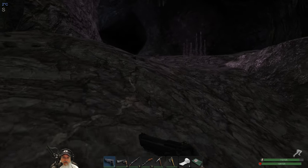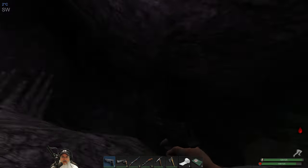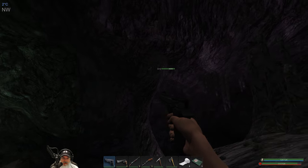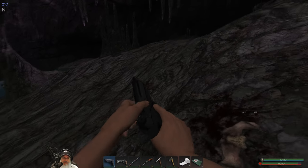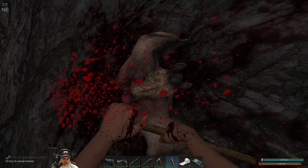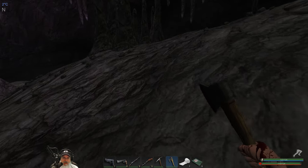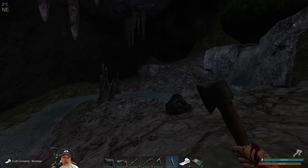We've got a bat somewhere — there it is. You son of a— where did he go? Well the good news is he didn't give us rabies, just a bit of bleed. Come here you bastard! Hold still so I can shoot you. Oh no, that's not what I wanted — I just used an extra bandage I didn't mean to. Let's make a couple more bandages to compensate. We can't get that coal right now, have to come back for it later.